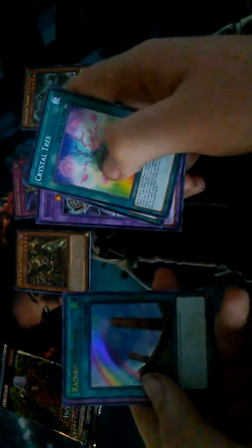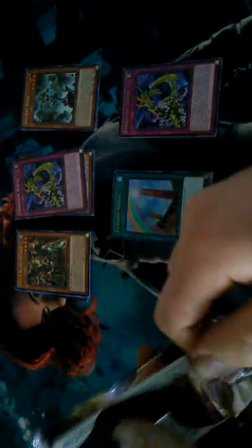We got Rainbow Bridge for an Ultra Rare, and Cocoon of Ultra Evolution for a Rare. I already have a copy of that card — sweet, got one holo. I'll begin to worry a little bit. I got Ojama Pajamas for Rare.